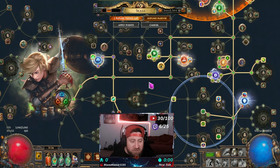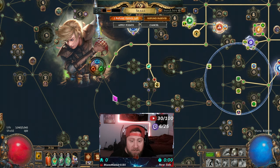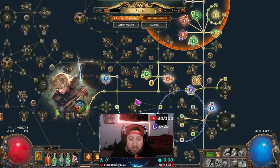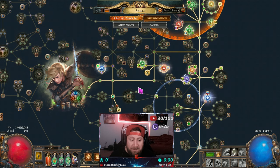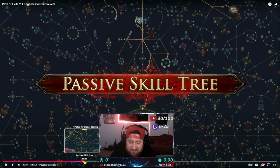Now let's move over to Path of Exile 2, but this is the absolute baseline of how the passive skill tree works. You have a starting zone, you have regular nodes, you have your notables, and then you have your keystones. All of these are how you build your character. You can hover over each one to see exactly what you're going to get, which makes character customization very powerful.